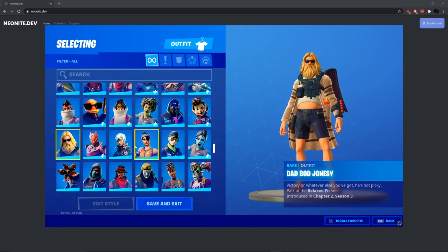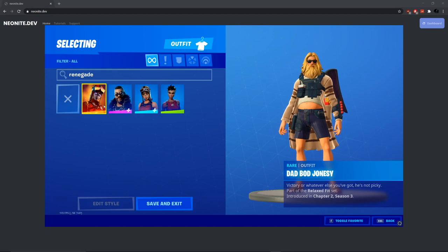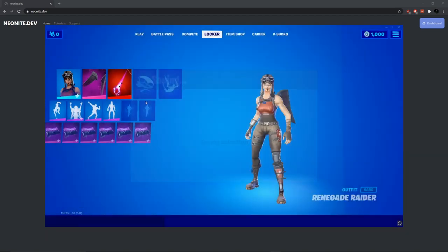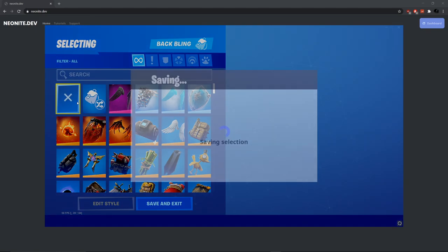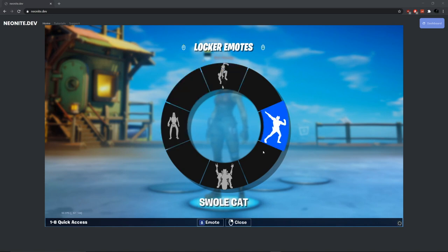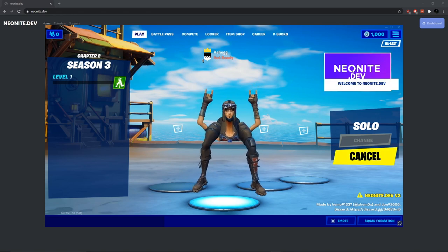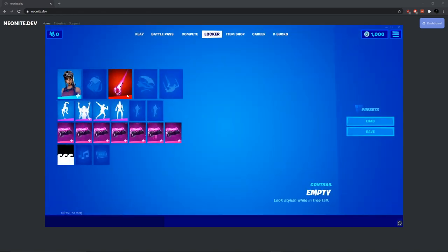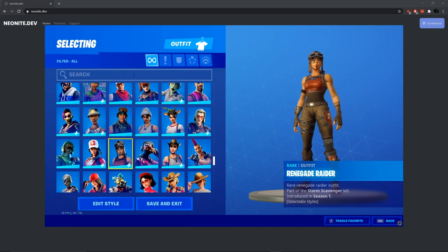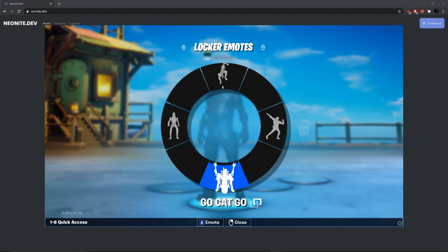You can also be Renegade Raider — they literally have every single skin, even the OG battle pass skins. You can be Renegade Raider. Take off the back bling — I think it's just the pickaxe that glitches it out. So just choose a pickaxe. And you can even do Black Knight — we can even do Omega, yeah, that looks pretty cool. Let's see Black Knight doing this one.